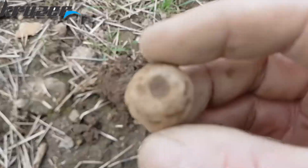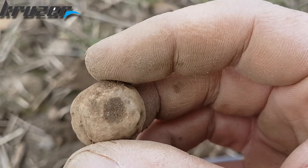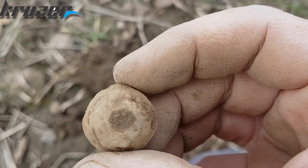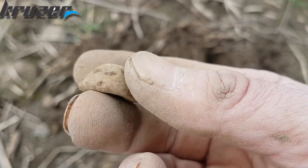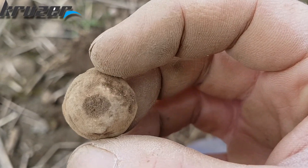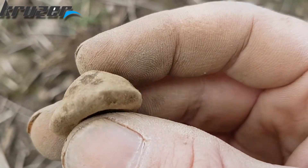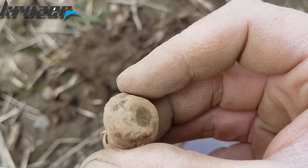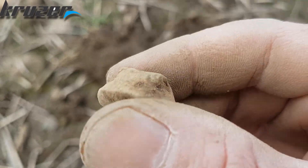Yeah, another row. Could be a coin weight or spindle wheel. I don't know if it's the right shape for a spindle wheel, but it's got a hole in the middle, through the middle. Could be part of jewelry. Maybe Roman. Nice. Possibly Roman. Yeah, sweet. Great going.